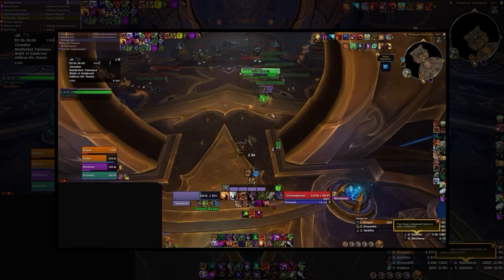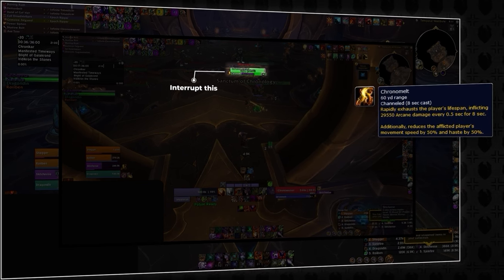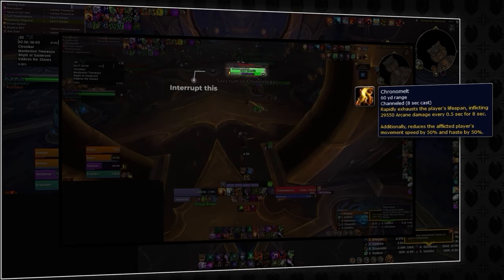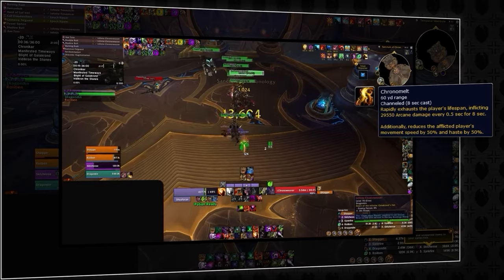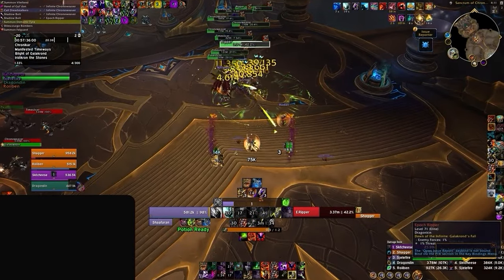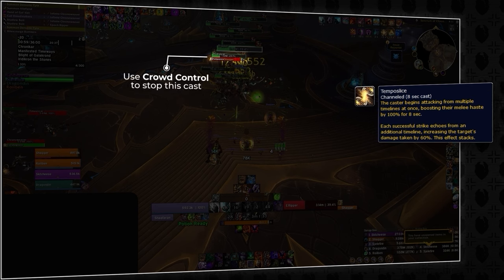The second scariest mob is the infinite chrono weaver, which casts the channel of chrono melt. This ability deals high damage and reduces players' haste and movement speed by 50%. It's a high priority cast interrupt, so make sure you have this mob on focus. Finally, we have the infinite time slicer, who casts tempo slice — an unkickable channeled ability that causes your tank to take increased damage over time.